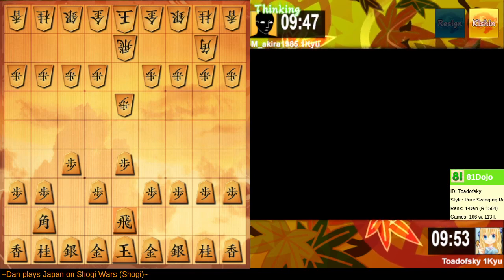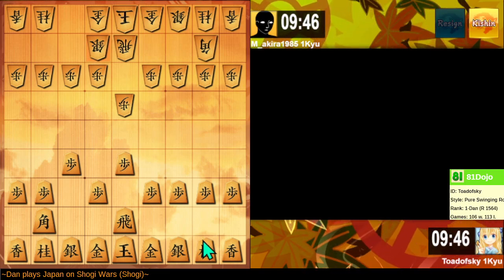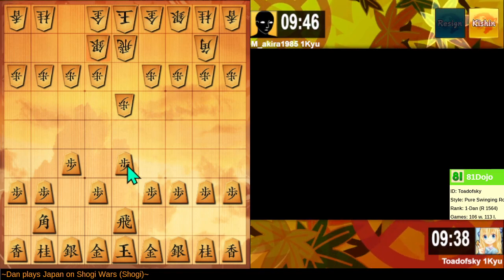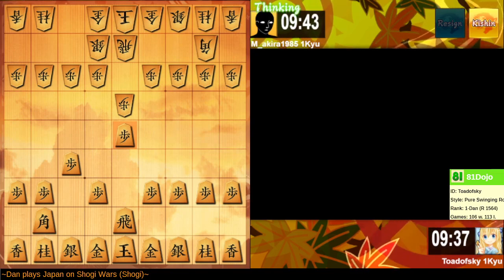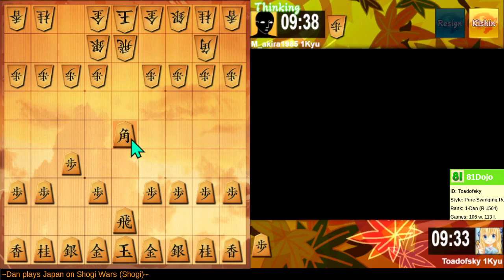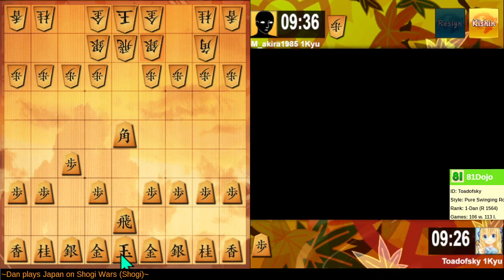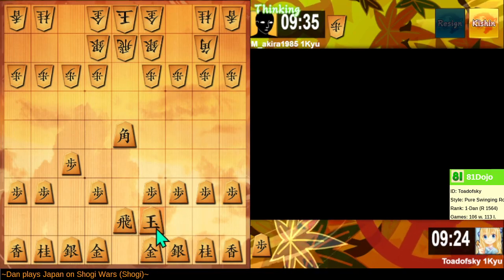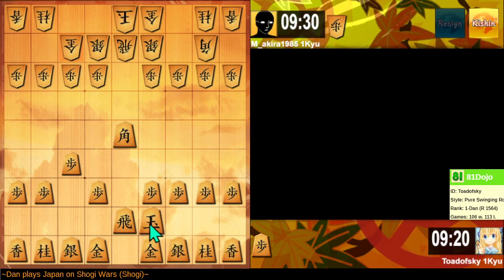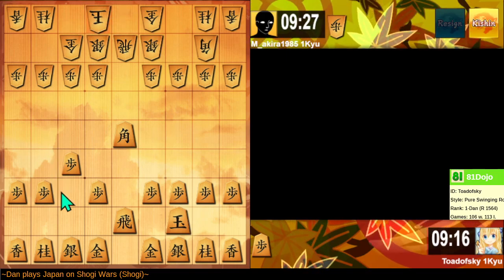I wonder if this is what they really wanted to do. Alright, we call their bluff immediately. If it is a bluff — it might not be. My observation is that they've created a position that's a bit difficult to play. So I'm going to try to escape my king while observing what it is that they're doing. It's an interesting policy they've got here.